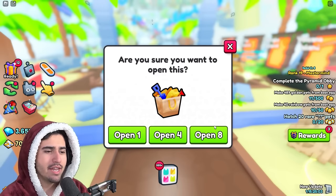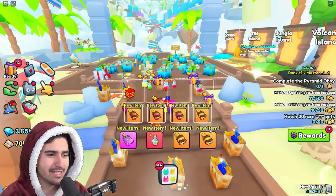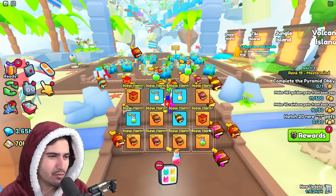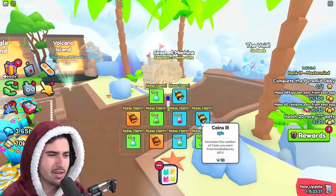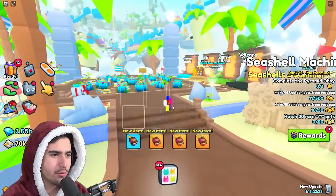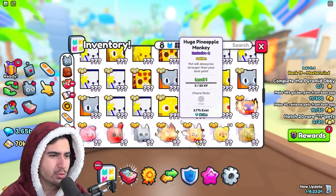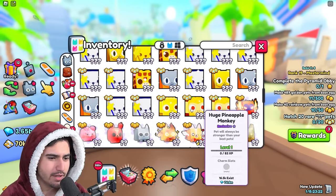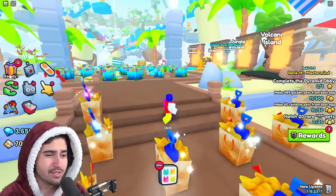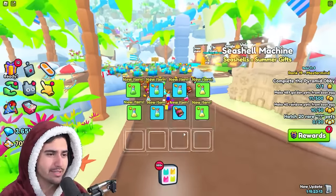We're going to keep opening just to get an average of how many gifts it actually takes to get the huge, because that 1 in 369 chance just didn't seem real to me. We just got our third one — I barely even saw it behind all the items, but there it is. So we're at about 300 gifts in and we've gotten three huge pineapple monkeys. It seems like it's more like a 1 in 100 chance and not a 1 in 369 chance.